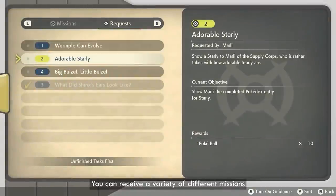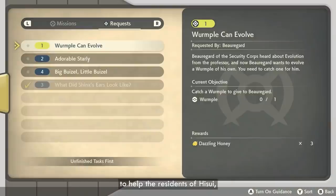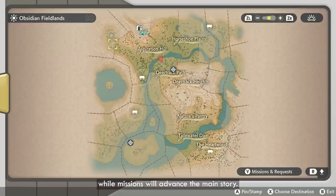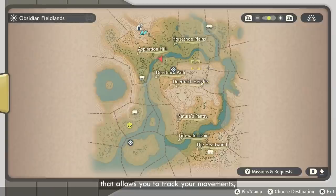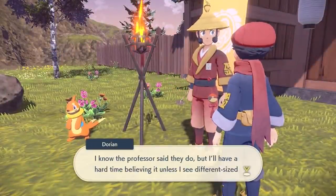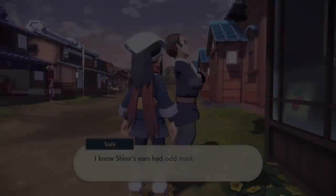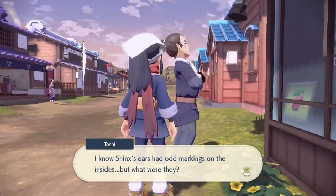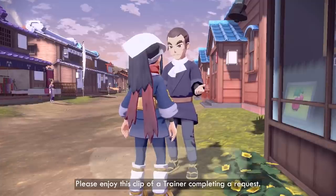You can receive a variety of different missions and requests from the inhabitants of Hisui. Requests are small tasks that you do to help the residents of Hisui, while missions will advance the main story. Once you receive a mission or request, it will be added to your Arc Phone. The Arc Phone is a mysterious device that allows you to track your movements, mark locations on the map, and track your current missions and requests. Missions and requests vary in their objectives. Some examples include discovering a specific Pokémon, finding a variety of different items, defeating powerful Pokémon in battle, or catching a number of one specific Pokémon for research. Please enjoy this clip of a trainer completing a request.